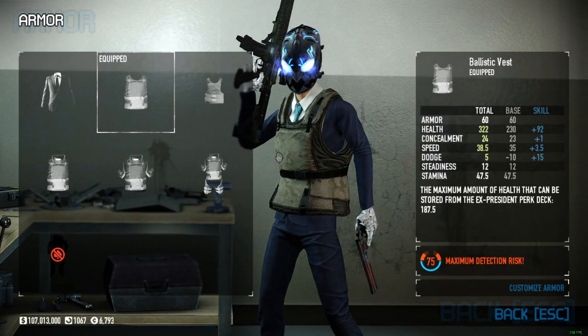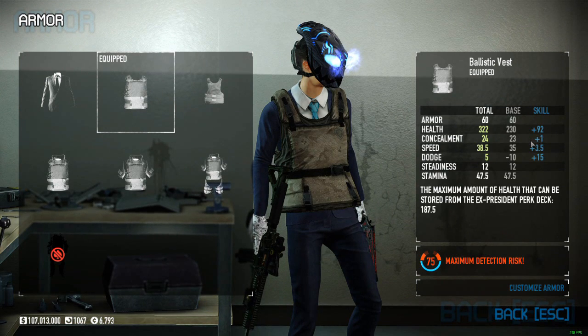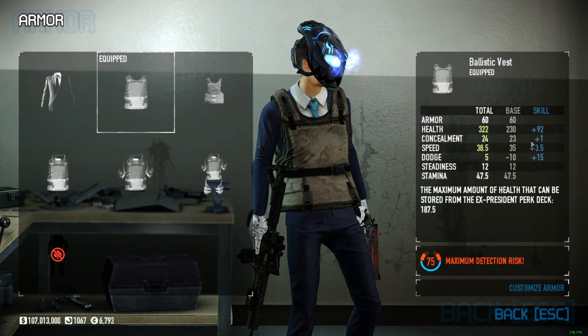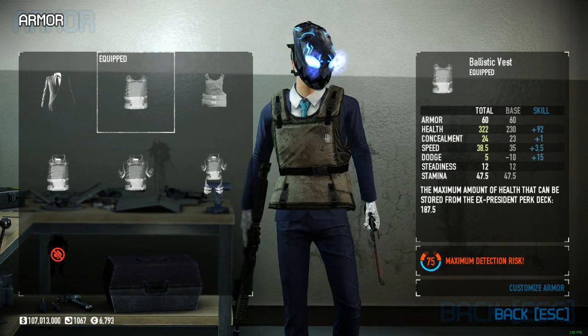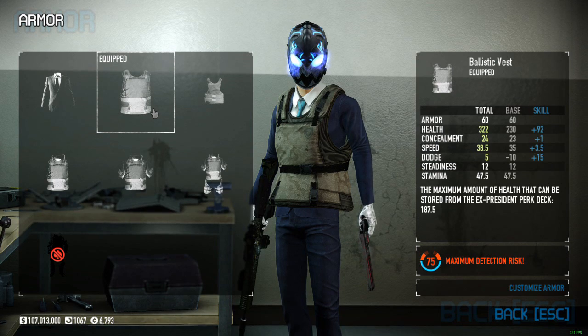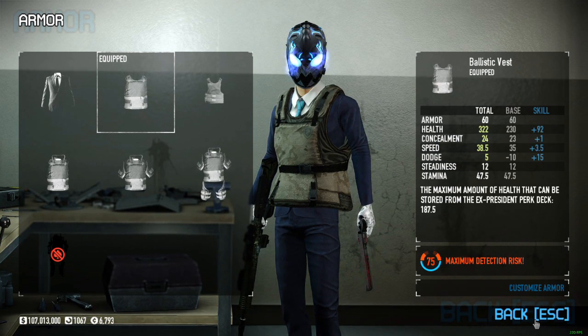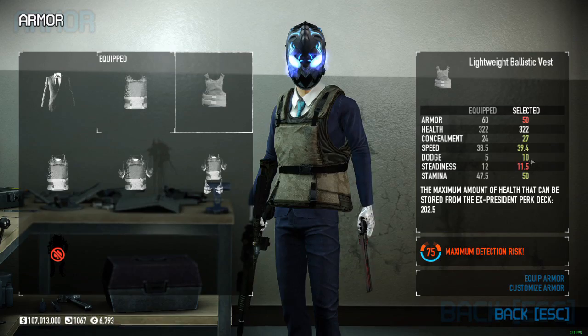Ammo bag obviously. I actually like using the ballistic vest in this case because you don't really want to be bogged down when it comes to mobility, in the event that you need to change positions or run in and out of cover during a big firefight. You kind of want that middle ground of protection as well as some speed and mobility. Depending on the difficulty and how your build is tuned, you could use any of them. But the ballistic vest is a nice middle ground. You could also use a heavy ballistic vest at the cost of one speed point and a little concealment.